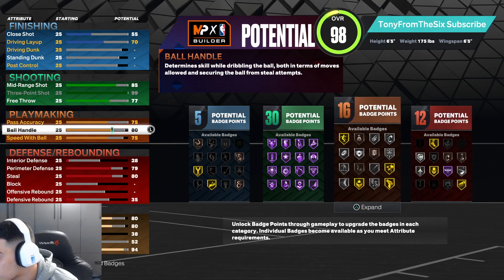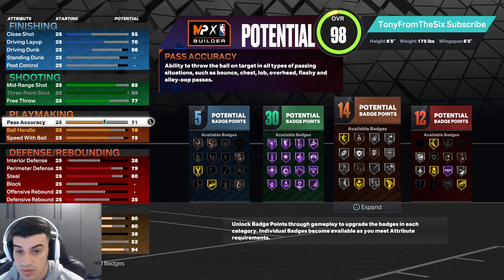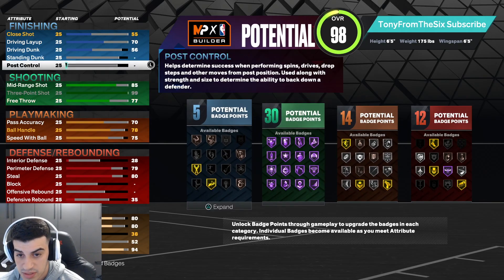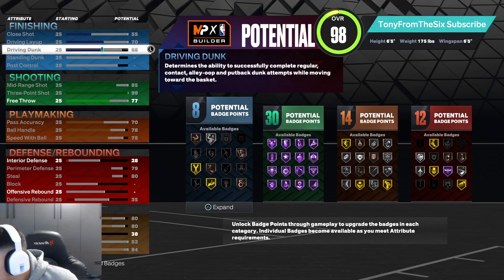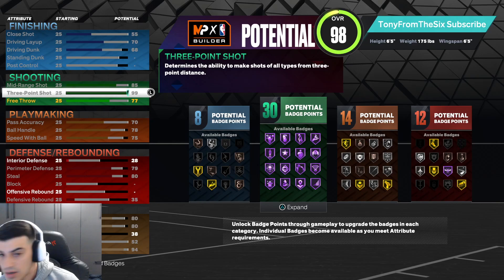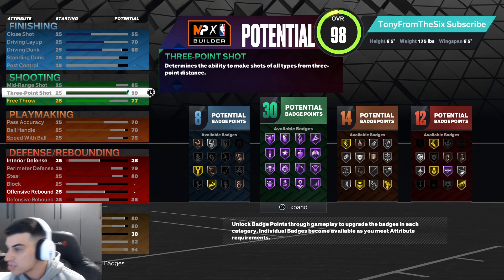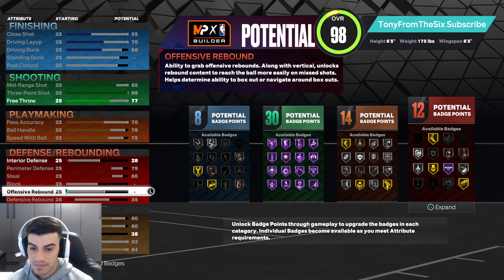I'm going to go back to what I originally had. I wrote it down here just to show the difference: 78 ball handle, pass accuracy went to 70, and then free throw was down — 85 mid-range, 90 close shot, 99 three-ball. This is pretty much exactly what I had before.